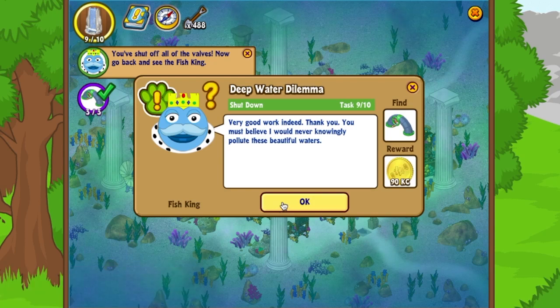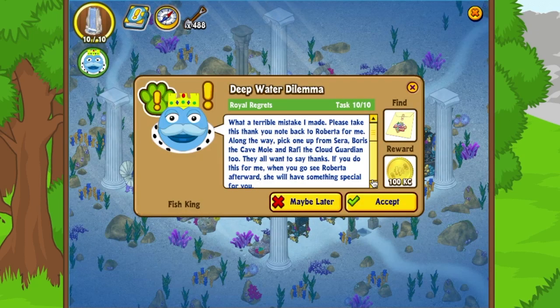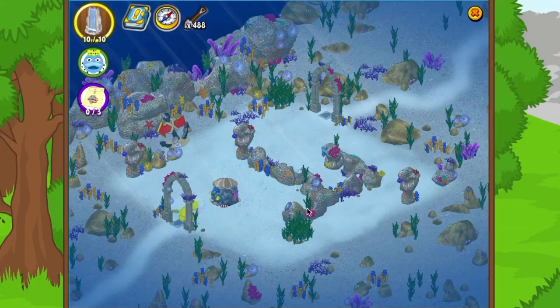The fish king says: 'Very good work indeed — thank you. You must believe I would never knowingly pollute these beautiful waters.' There's Sarah — what a terrible mistake he made. He asks us to take a thank you note back to Roberta, and also pick up notes from Sarah, Boris the cave mole, and Raffi the cloud guardian. When we see Roberta she'll have something special. What I love about these adventures is you spend most time in one area but eventually travel to different parts.